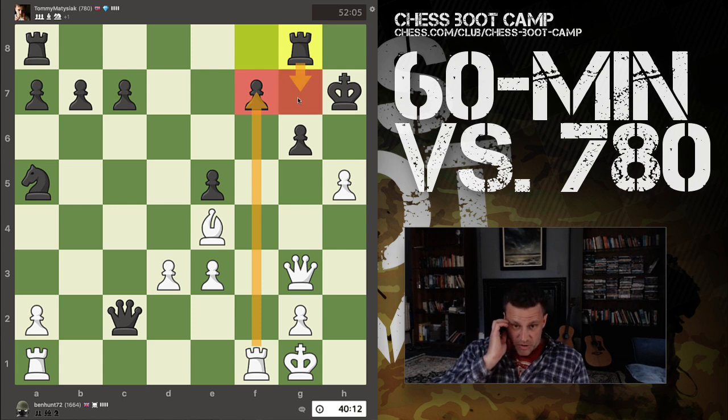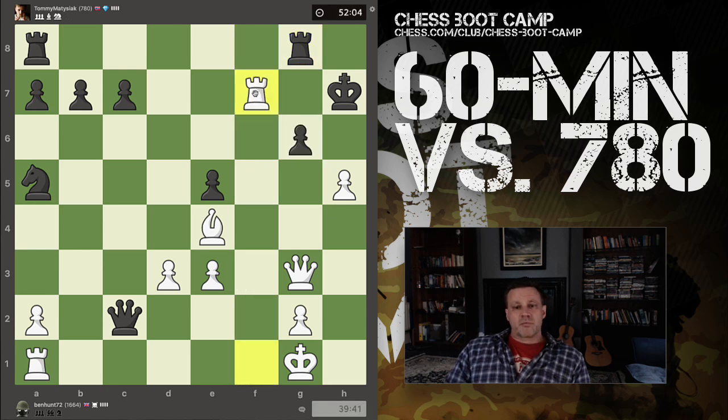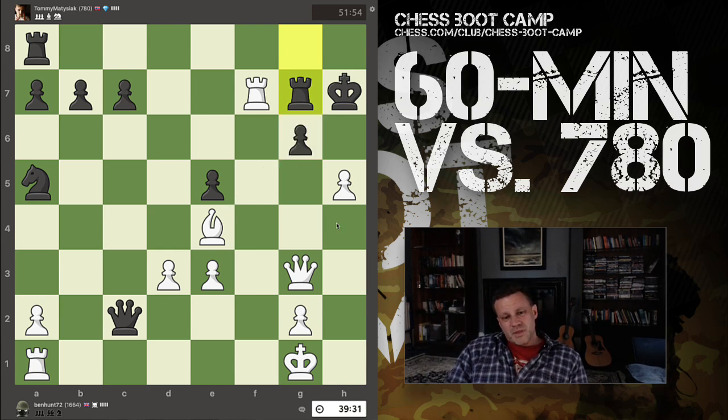One thing that jumps to mind is this move with check. I have to anticipate he's going to block with his rook. Then I need to figure out — is that a good or bad thing? Is this rook safe? Yes, it is. I take — even if rook blocks, I still have the pawn push with check. I've opened up the whole h-file.